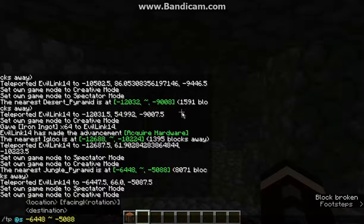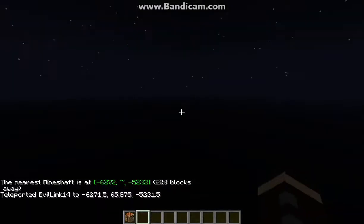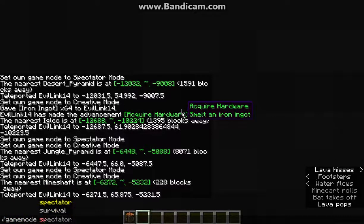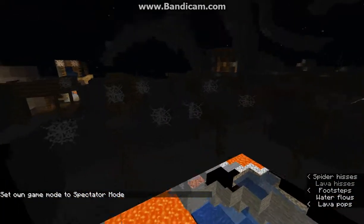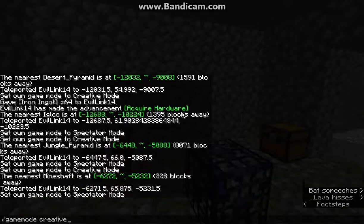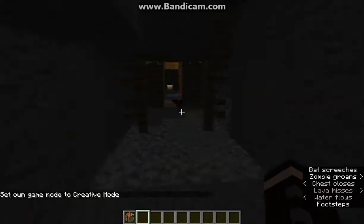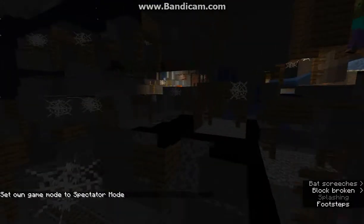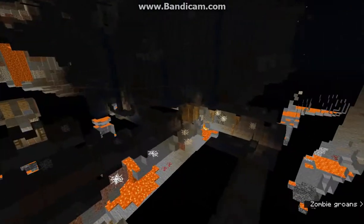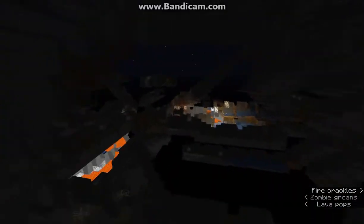Mineshaft. If you find a dungeon, I'm pretty sure you get tier 1. So if you ever come across one, you'll know. It's a completely different dungeon — we'll see what it has. Yeah, tier 1: clock, lectern, and more. We'll see what the actual mineshaft happens to have. A dungeon's good enough honestly — they're pretty much the same tier.